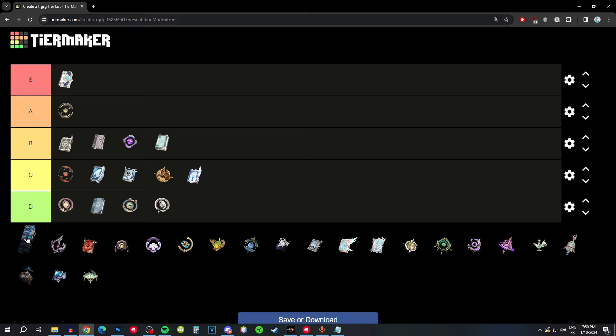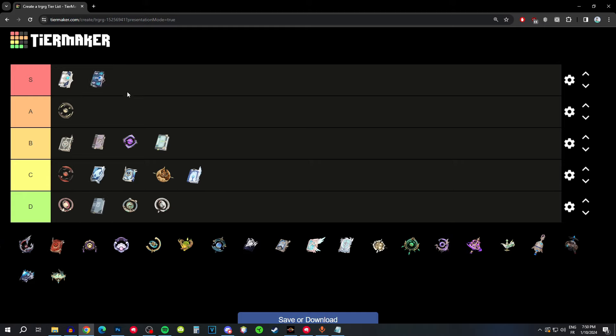Wine and Song has a high base attack for a 4-star, energy recharge as a substat, and the passive gives a 20% attack increase for five seconds when you sprint. It gives you pretty much everything you need — high base attack and energy recharge substat. I'd put it at lower S tier; if you have this weapon it's definitely one of her best.